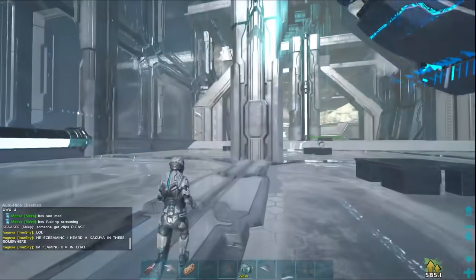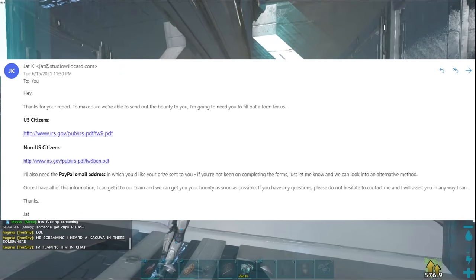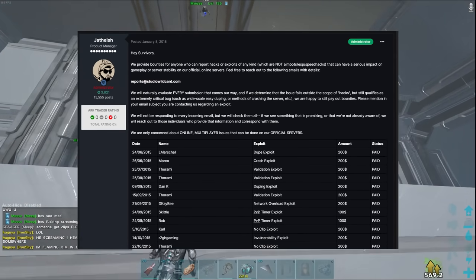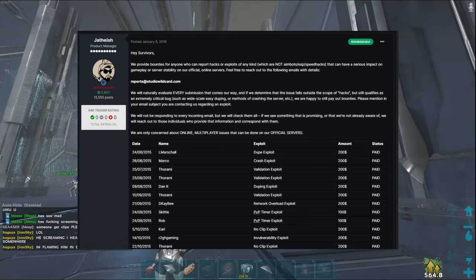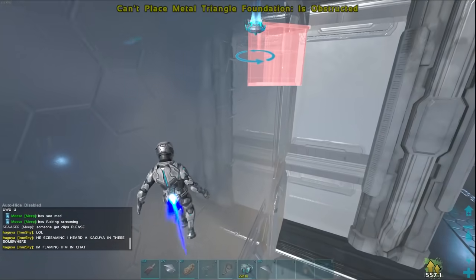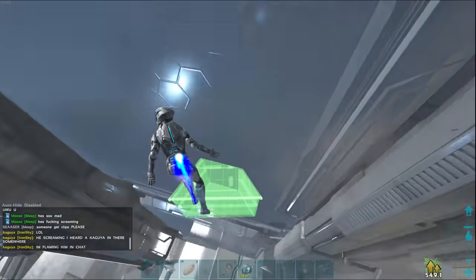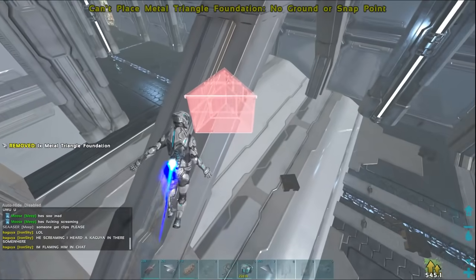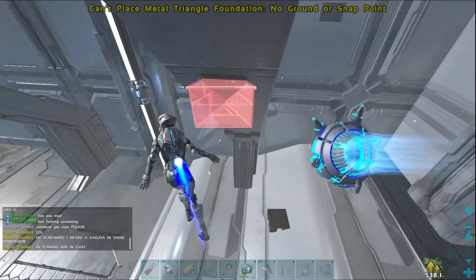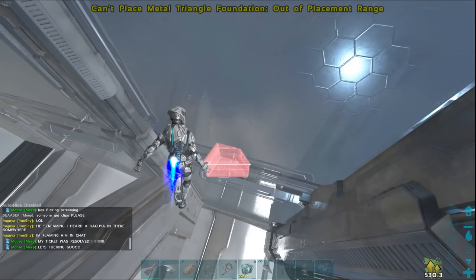Shortly after that, I actually got an email from Wildcard — from Jat specifically — telling me he needed my PayPal information and that I needed to fill out a tax form for a bounty. If you guys aren't aware, there's actually a bounty system that Wildcard has had for a long time. A lot of people think it's stopped, and I'm not sure where that misinformation came from — if you look at the list of bounties on the forums it seems pretty much continual. Basically, they will pay people to send in exploits if you're the first person to report it and it's game-breaking or very problematic.